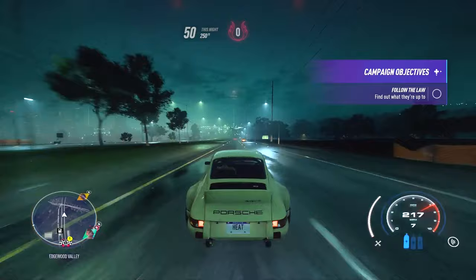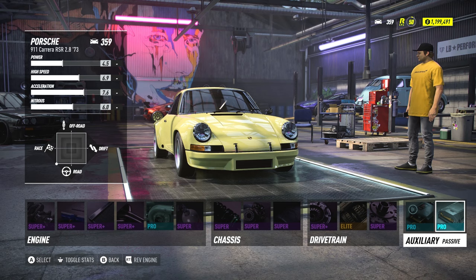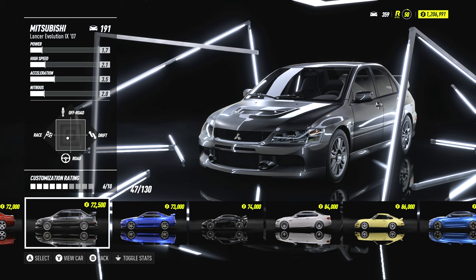This strategy is by far the fastest way to get to rep level 50 and start unlocking ultimate and ultimate plus parts, which are not available until after rep 50. The RSR is by far the fastest car to do this with, but if you don't like driving it, I would suggest the Mitsubishi Lancer Evolution 9. It's $72,500 at the dealership, also unlocked at rep level 16, and can be upgraded in similar ways. It has the same parts available at level 23, including the motor swap — the engine you want is the 562 horsepower 3.8-liter V8. Build it just like the RSR. Although it's slower, it's still very capable and will help you run from the police just as well.